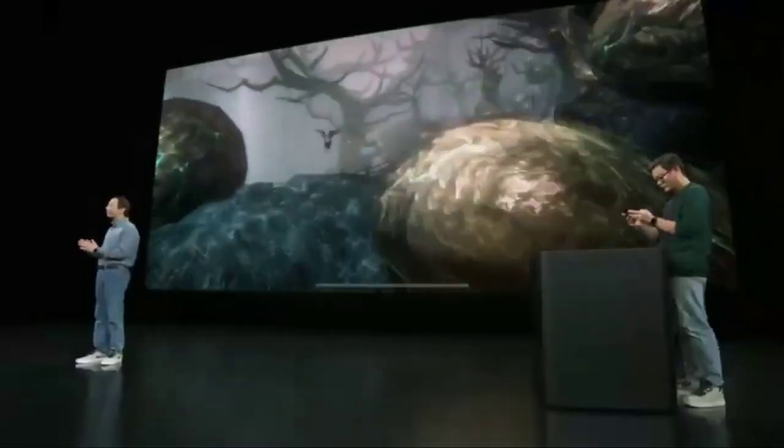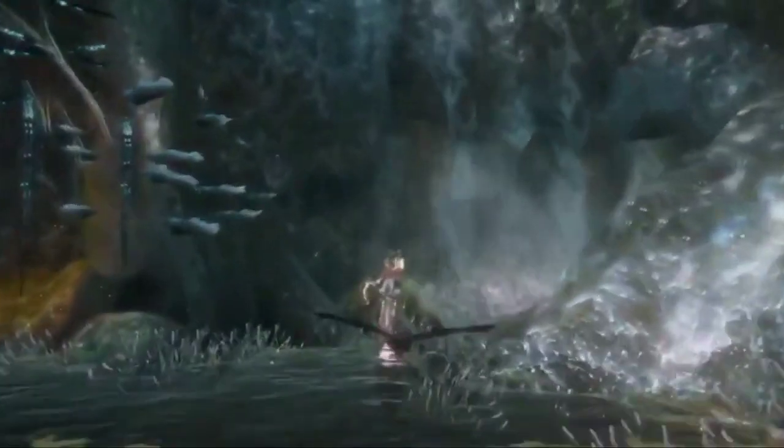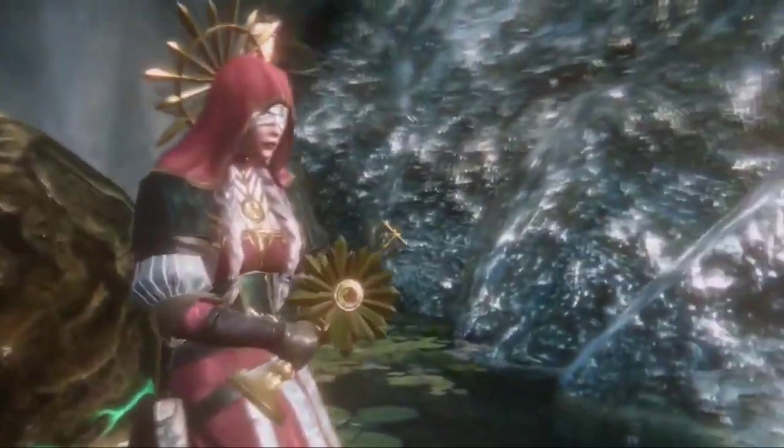Players can select one of four characters, and can change throughout to use different skills. Now we've changed to Benita, whose powerful whip can take on the enemy's melee energy.